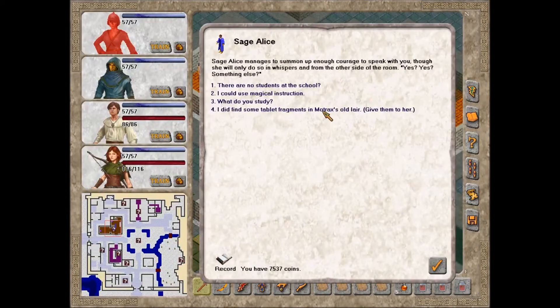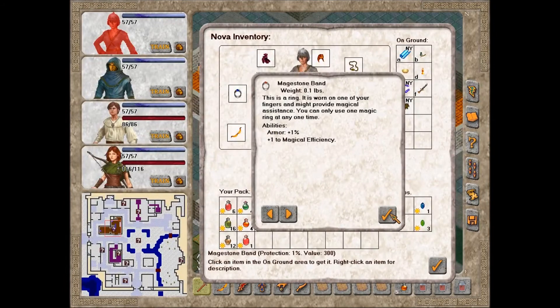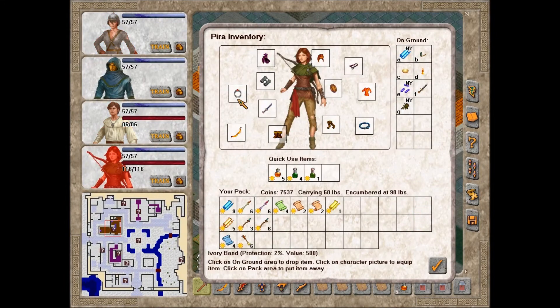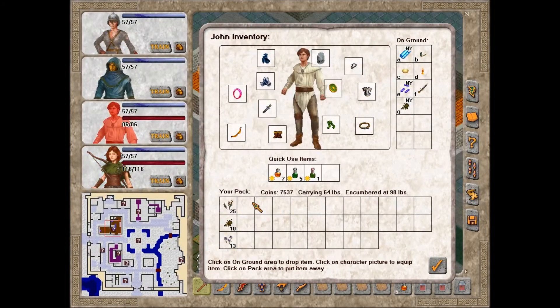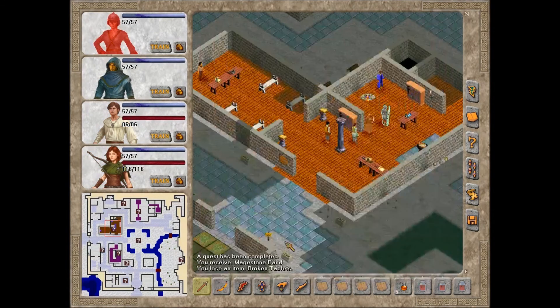Alice. 'I did find some tablet fragments in Mortax's old lair. Sorry I didn't bring them back sooner.' For a brief time Alice's hands are shaking. She takes the pieces of clay and inspects them. 'Yes, these are what I wanted. It will take work to piece them together - to find the thoughts of a dragon. What a wonder, what potential.' She removes one of the rings on her fingers and hands it to you - a Mage Stone Band, plus one to armor and plus one to magical efficiency. The mind effect resistance is probably more important for John.